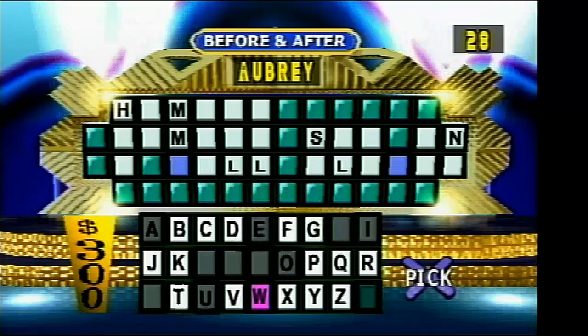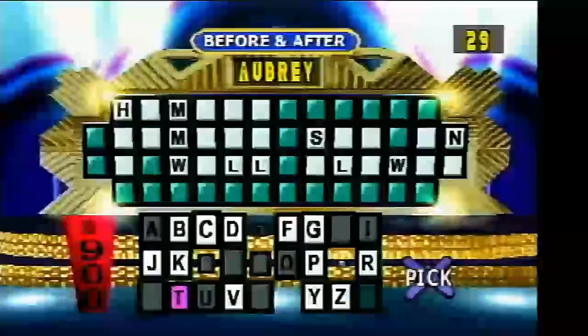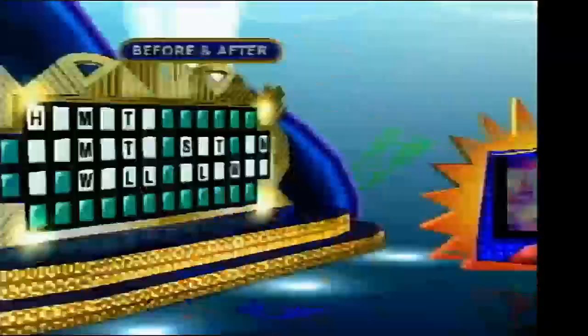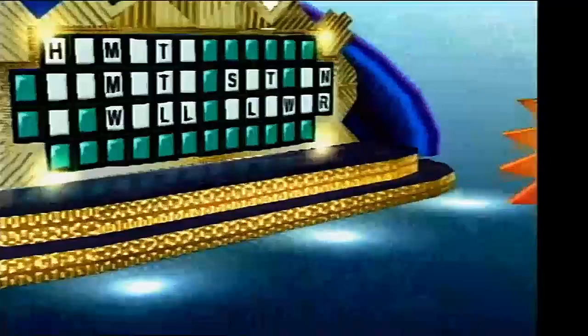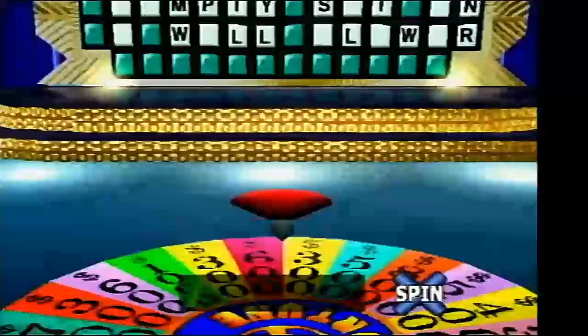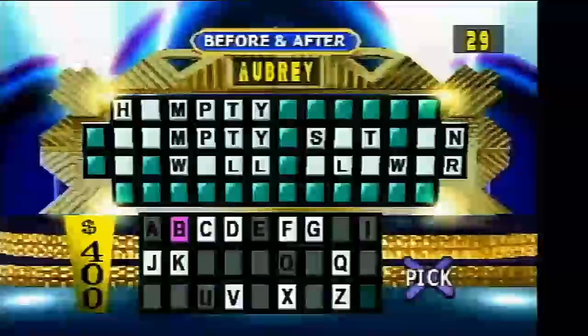I'll have a W. A pair of W's. Player 1, it's still your turn. $900. A T. Yes, there are three T's. Nice going. $700. I'll have an R. Yes, there is an R. Player 1, it's still your turn. $500. A couple of P's. $600. A couple of Y's. Hey, that's $1,200. Player 1, it's still your turn. $400. A D. Yes, one D there is.